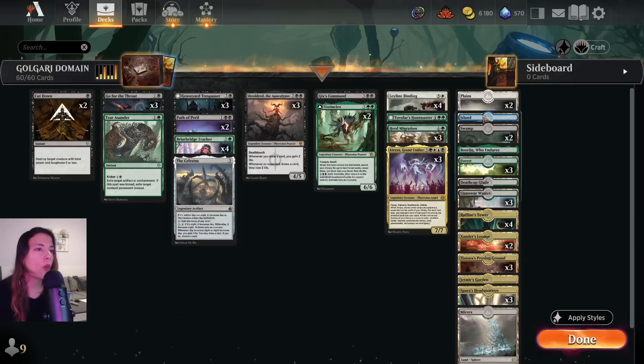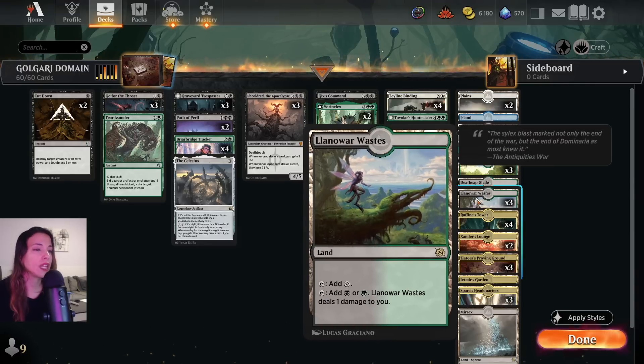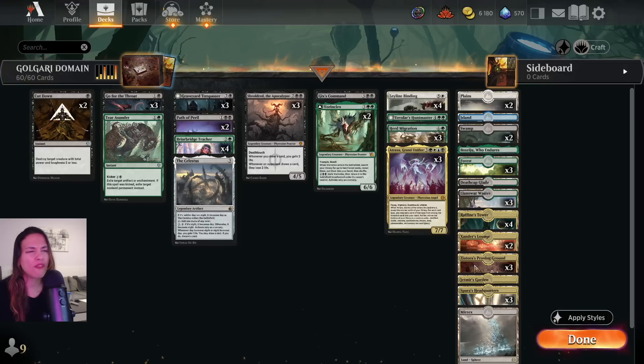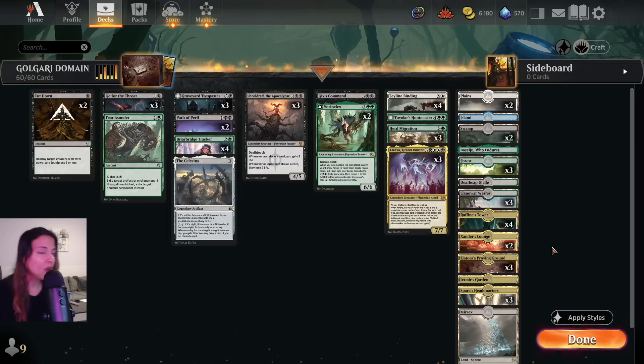We are playing 2 Plains, 1 Island, 2 Swamps, 3 Forests — all these basics because of Herd Migration. We have Boseiju, Darkbore Pathway, Llanowar Wastes, all the Triomes, and 1 spicy Phyrexian Mirepool — because who doesn't like winning with Poison Counters? This is the deck, it's very fun. Shout out to the VML player that submitted this deck — I took the list from there, so shout out to you for creating this amazing list.